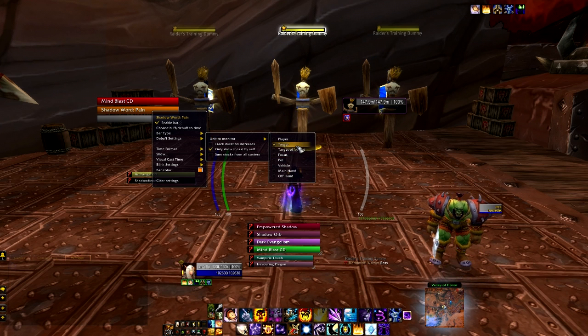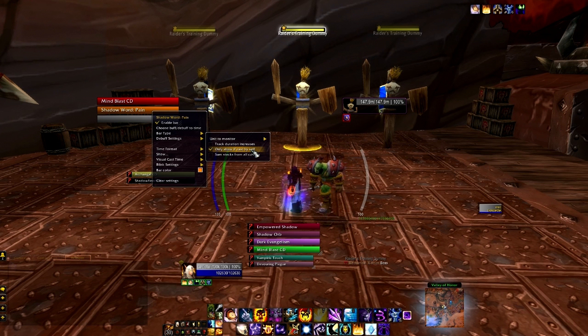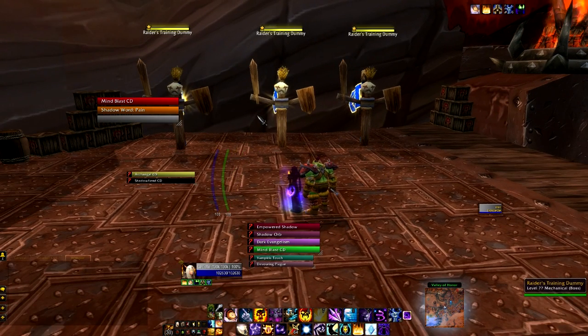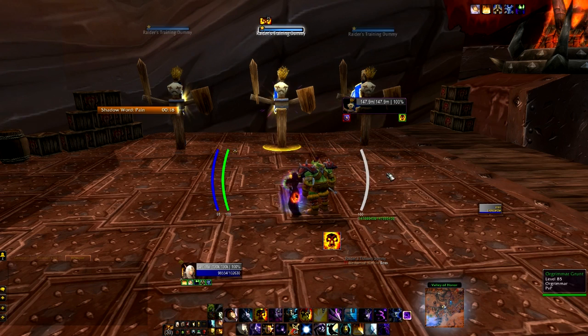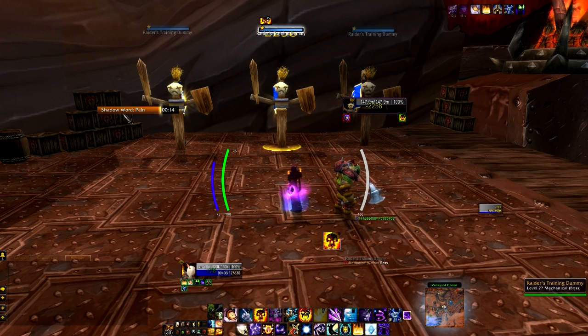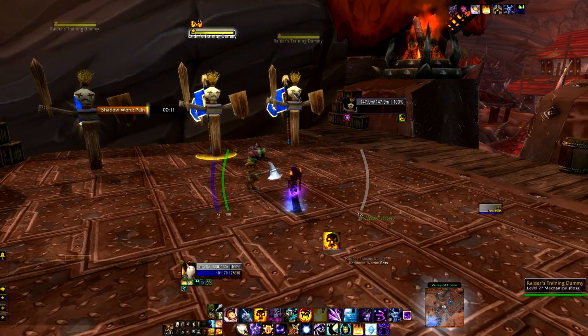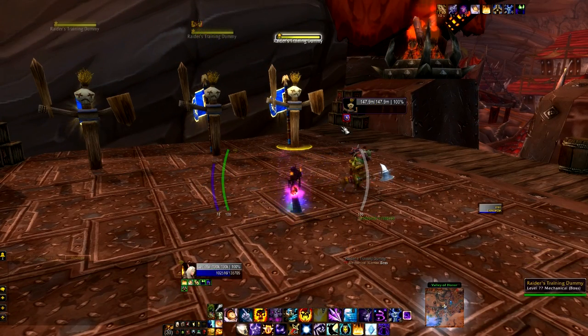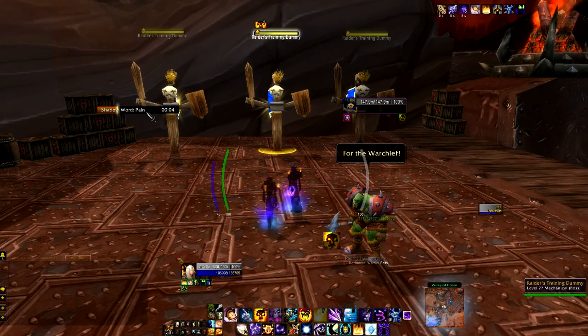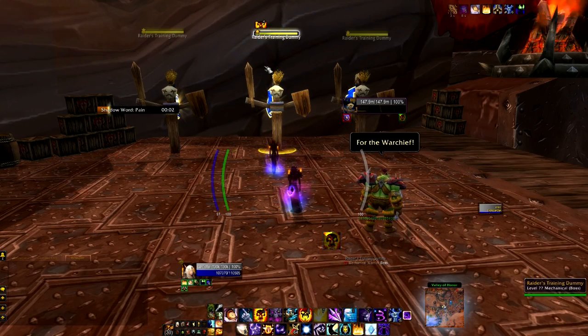And of course, there's other options if you feel the need to do those. And then you also want to make sure to check that it's only cast by you, unless you want to keep track of everybody else's. So to make sure that it works, we'll do slash Need to Know again. And voila, it shows our Shadow Word: Pain timer. The nice thing about the debuff setting is that when I click on another target, it goes away because that target doesn't have that debuff. Click back to the target with it, and it appears again. Pretty handy when you're trying to work through multiple mobs.